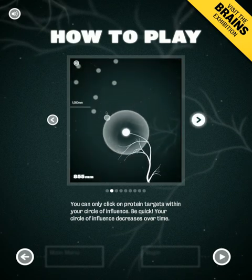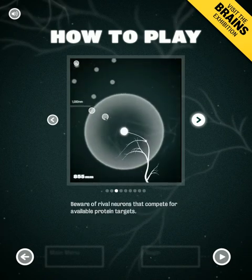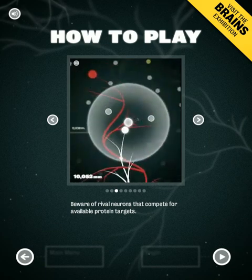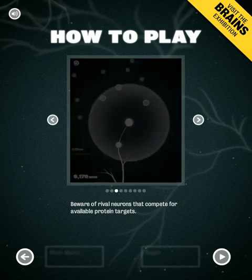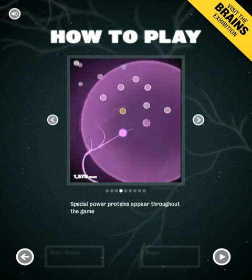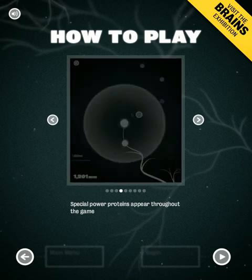There are power-ups involved, and it's pretty intense, but it's not as hard as I'm making it seem. And you've got these rival neurons, which are rendered in red here, and they're trying to get to the same protein targets you are, so they can cut you off at the pass pretty easily. So anytime you see one of those, best to hightail it away from them. And we have these power-up proteins too — they're different colors and they do different things.